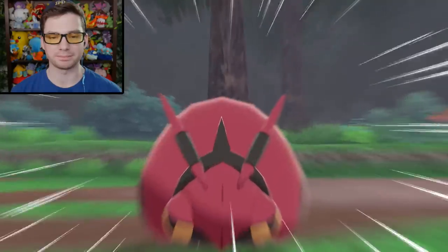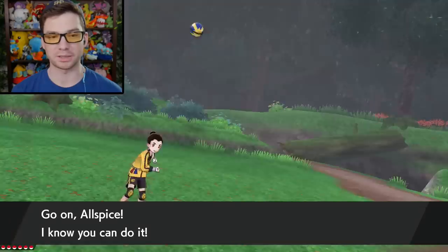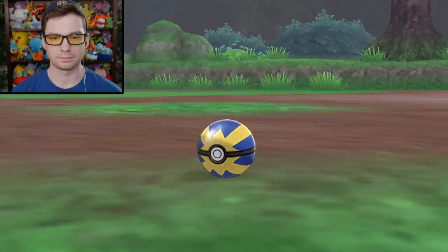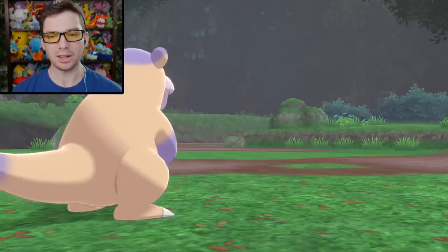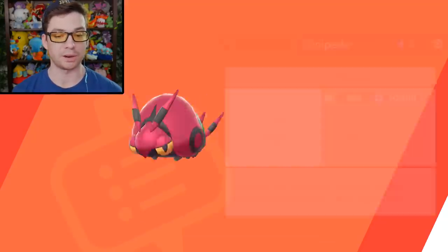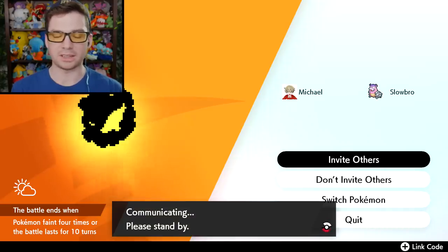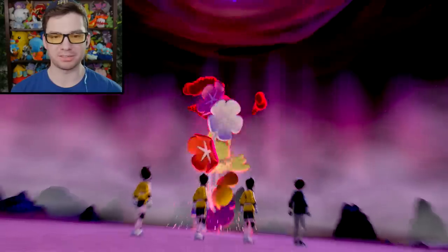Oh, that's Venipede. I avoided the Comfey raid earlier because I was really trying to figure out the Slowpoke evolution, but now it's just like — might as well just do it. The Venipede line is a very solid line. I don't have many thoughts on Venipede, but Scolipede and Whirlipede are both very cool Pokemon. Let's invite others to my Yellow Aura Comfey raid. Hello, large Comfey — look at it spinning around.